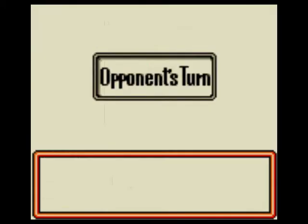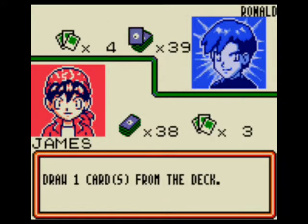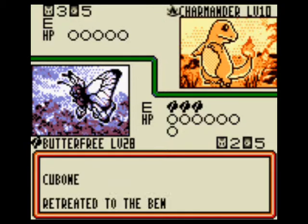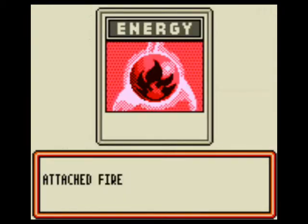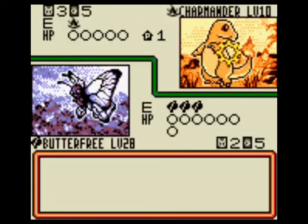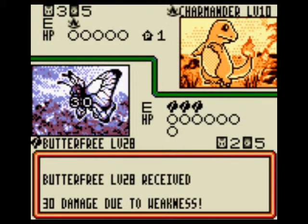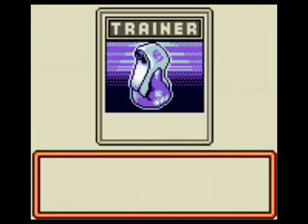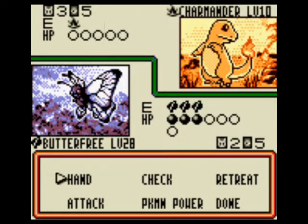He sends out a Cubone, which is weak to me. Oh god, Charmander incoming. Oh crap. But he can't do Ember yet. He can do 30 damage with Scratch though — it does 10 damage, and then it does 20 damage, which goes to my weakness. And then Plus Power, which gives it another 10.